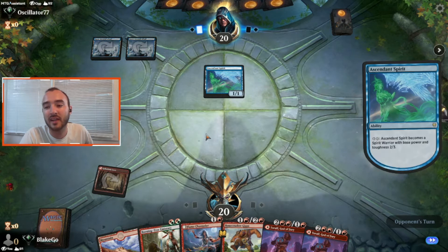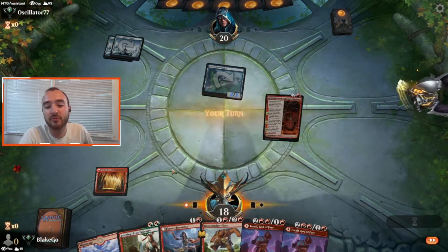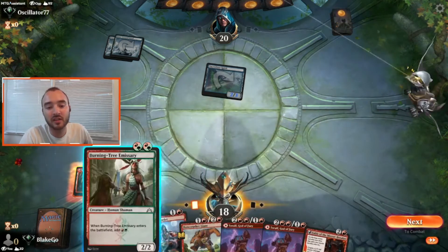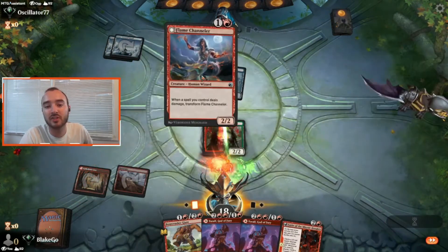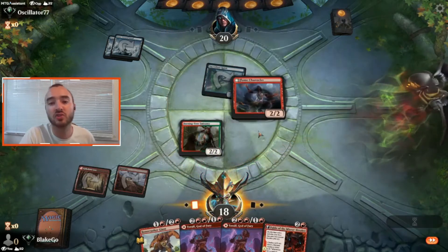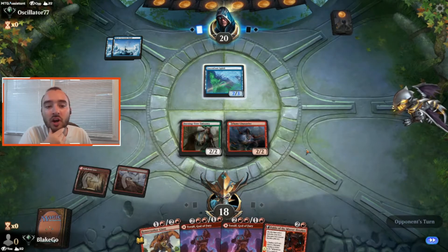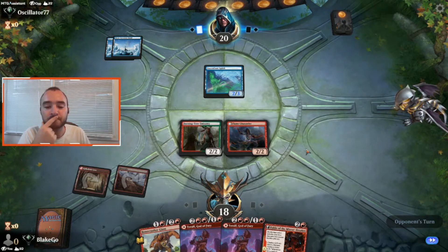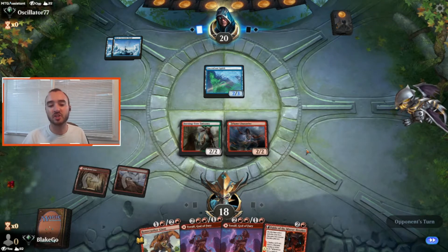Already they're out of range from our Stomp, which is pretty unfortunate. But luckily we do get to put down two creatures here, which will let us double block if we need to. Let's see what they're interested in doing here on their third turn. If we don't draw a land, it's also pretty awkward — we're being put in a pretty uncomfortable position.